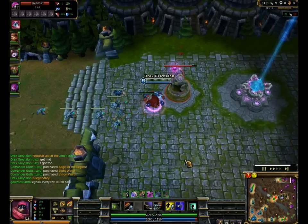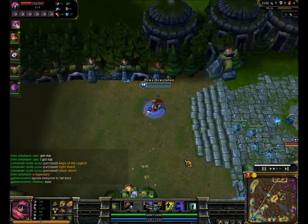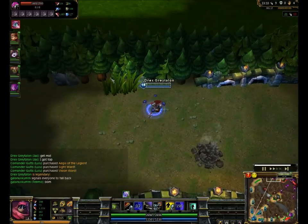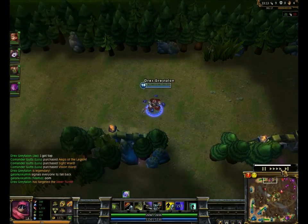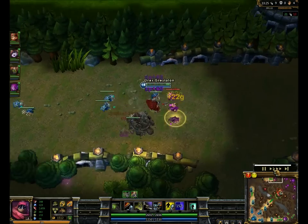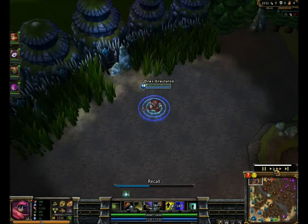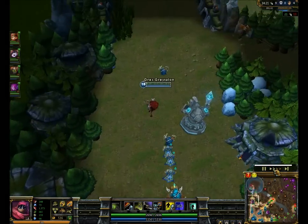I could have fought Akali, but I decided no, because there's a tower there and I don't want the tower to kill me and then Akali to get the kill. Then I push more because they're all going back bottom or mid — actually they all want to go top. So I'm just like, okay, you guys want to push my turret? Well, screw you too.